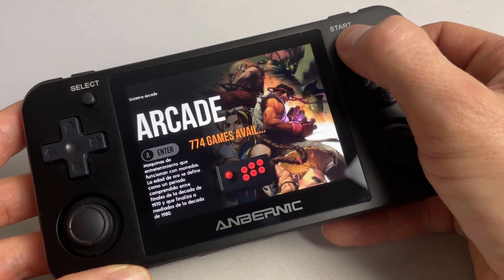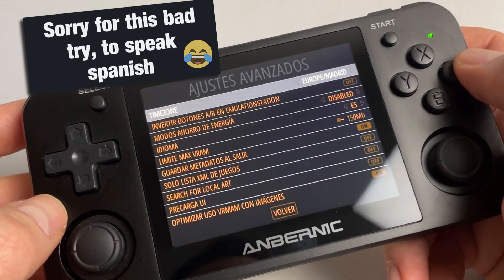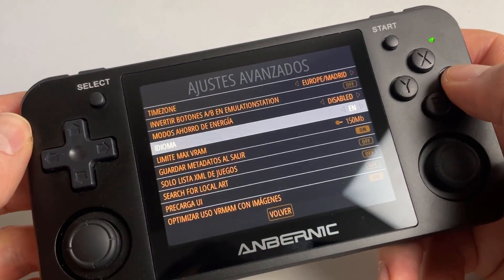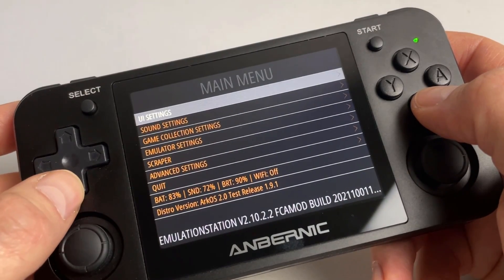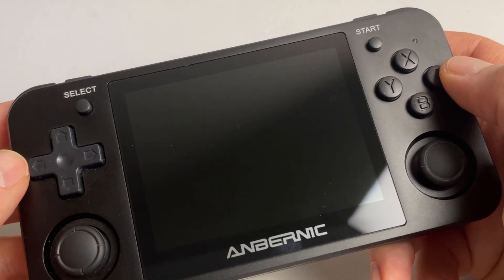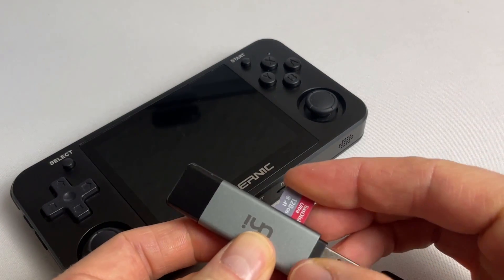First, let's change the menu language. Press the Start button to enter the main menu and navigate to Ajustes Avanzados. Enter this entry and choose Idioma next. Here you can choose EN to change the language back to English. As you leave the menu by pressing the B button, the language change will be applied directly. Next, choose Quit and shut down the system so we can apply the translated theme files. Once the device has powered off, release the microSD card and plug it back into your SD card reader.